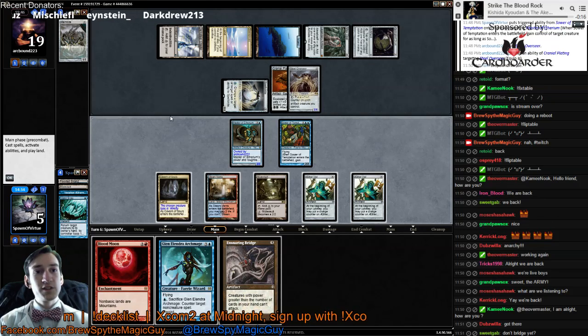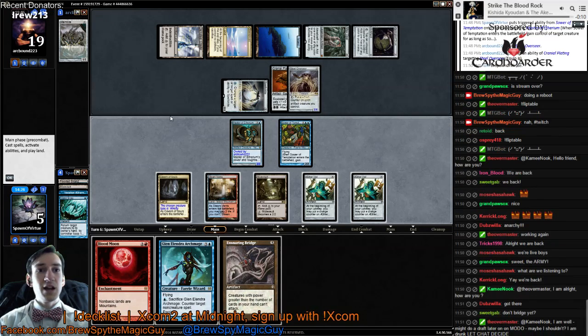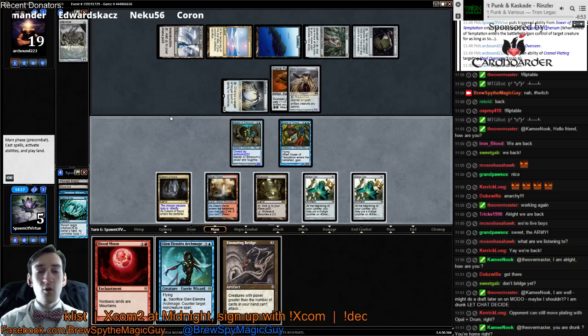I think we have to Blood Moon first. I know we're not going to get to use the Glen — I don't have a basic island. I'm just saying we have to use the bridge and the Blood Moon. He can still move the plating. He only has two threats though; I'm saying he has to swing with Spellskite or Overseer.